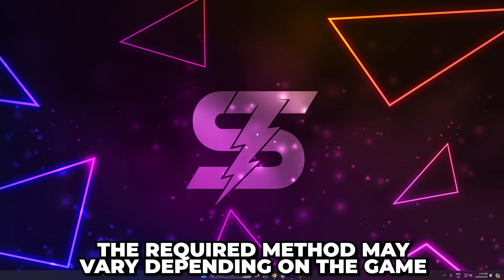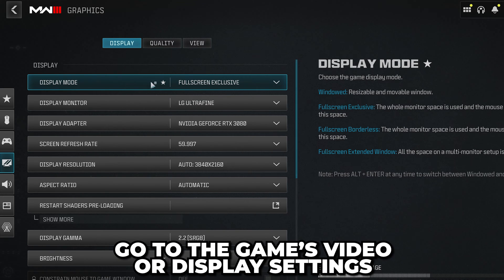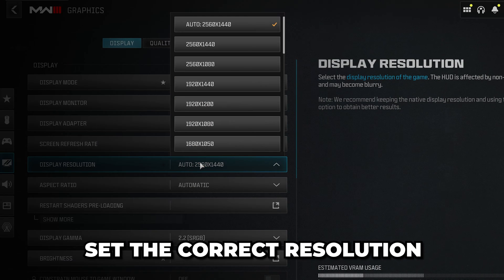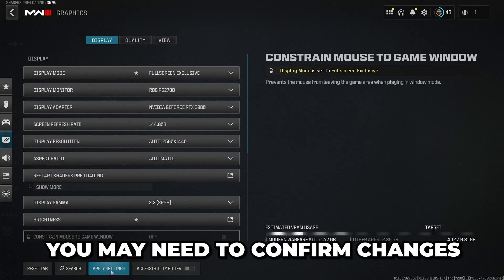Depending on the game that you're playing, the necessary process may be different. The easiest method is to go to the game's video or display settings, then change the monitor there. Make sure the resolution is set correctly, then apply settings. You may be asked to confirm changes.